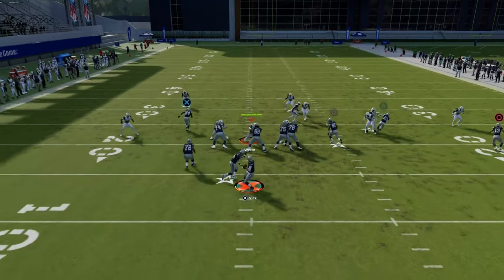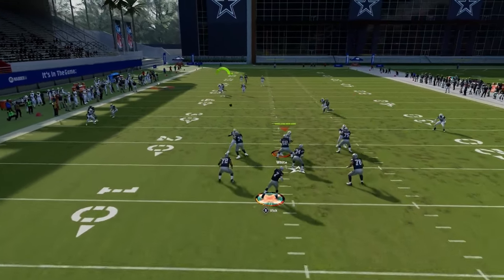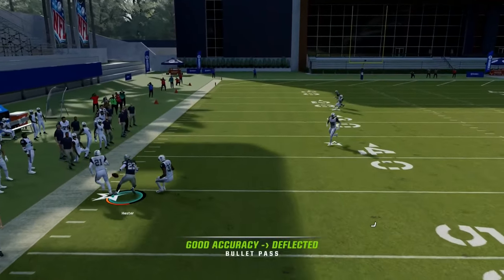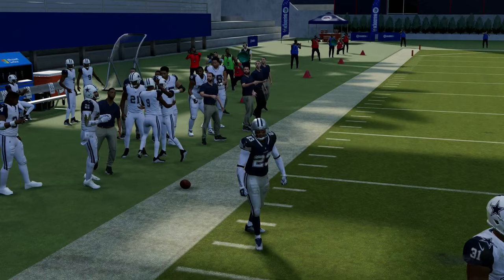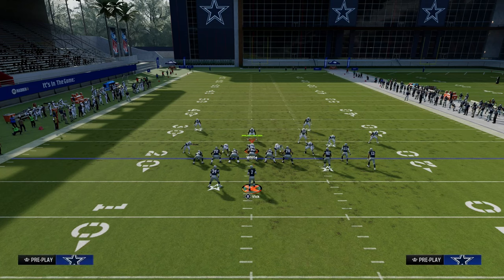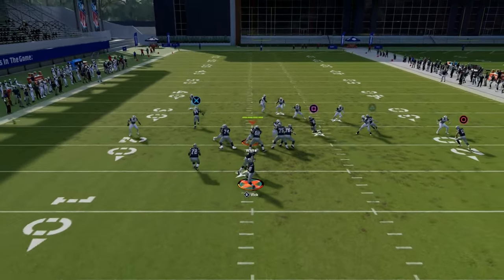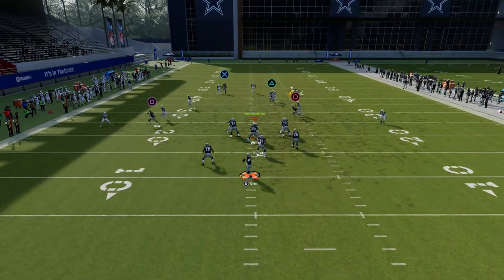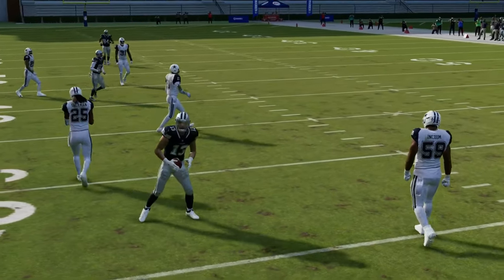My reads: I'm going to always look to the tight end first to see if I got something. If I don't, I'm looking at that drag. If that's not there, I'm looking at that crosser. If you don't want the slant to stop running his route, the easiest thing to do is use a motion drag — it will basically do the same thing. You see here we use a little motion drag; he'll come in, stop, and get that nice check-down read for a couple yards.